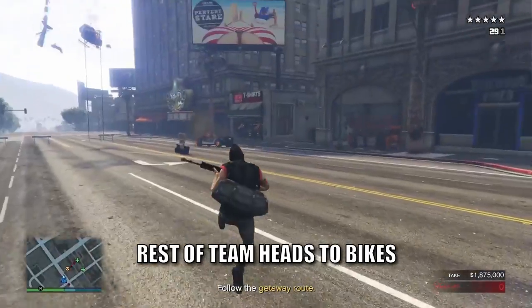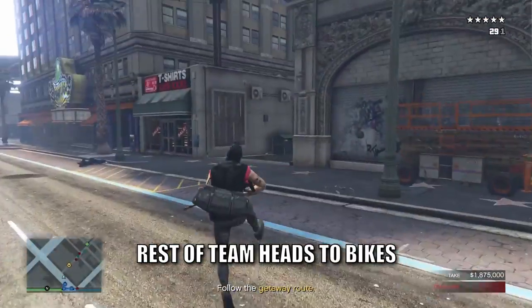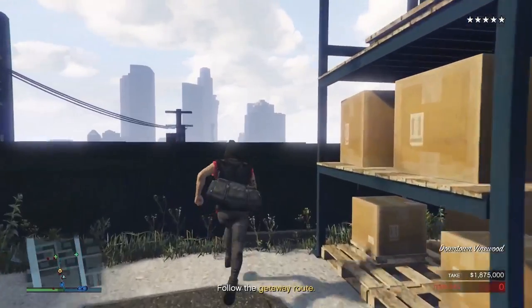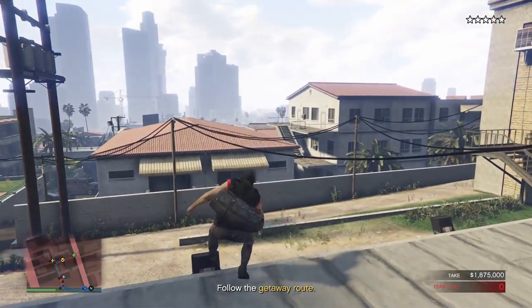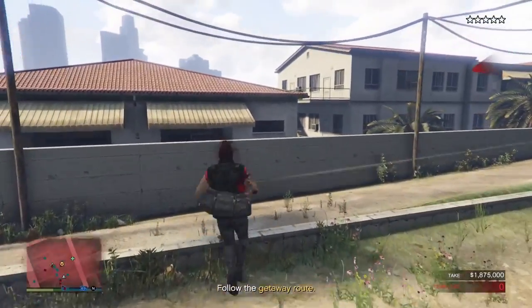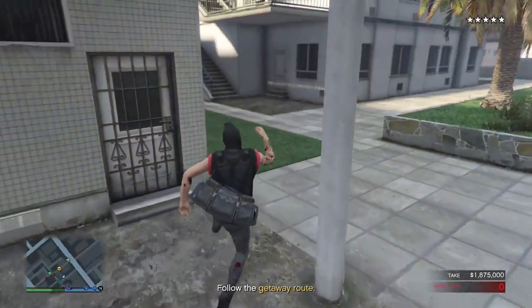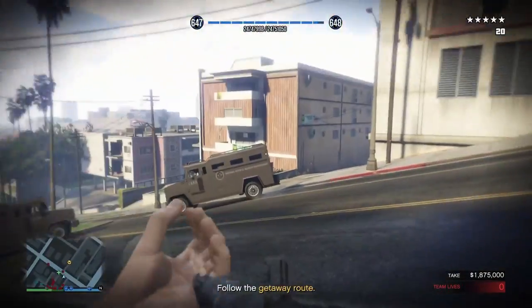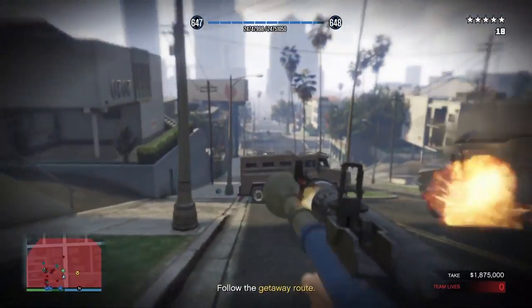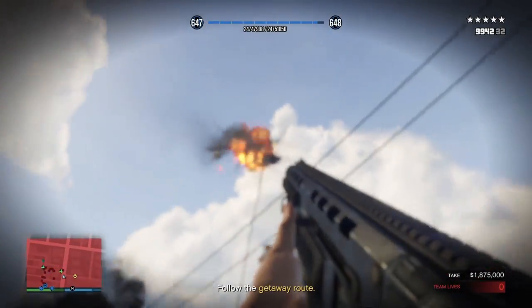It's now up to the rest of the team to make their way as normal towards the getaway bikes. The extra protection from the heavy utility vest means this should be done with ease. Make a play for the bikes — they're up ahead stashed behind that apartment building.